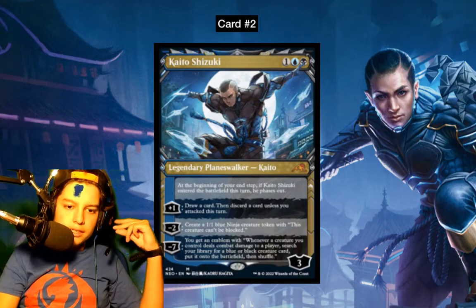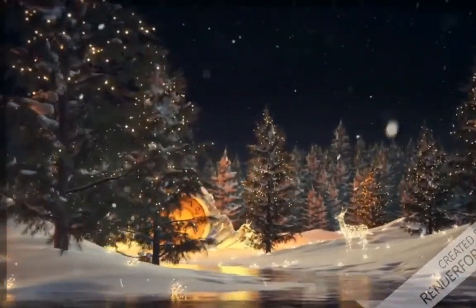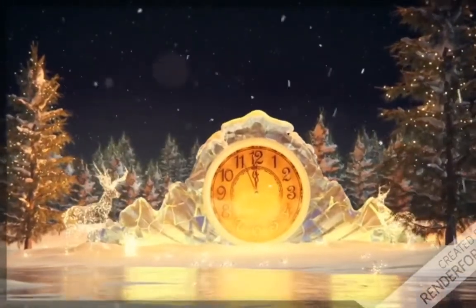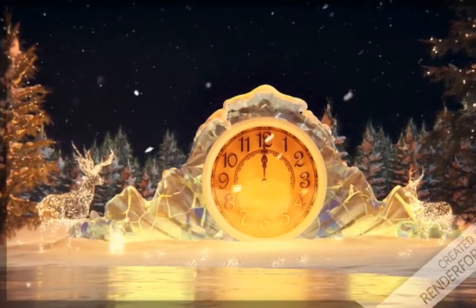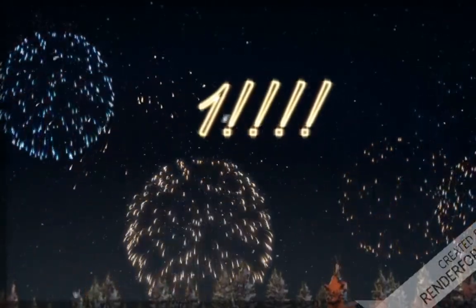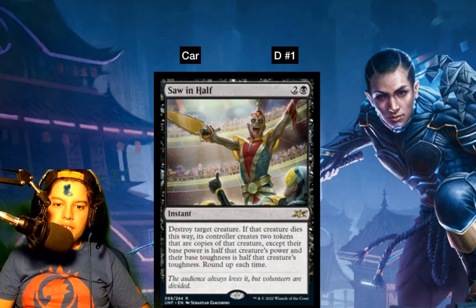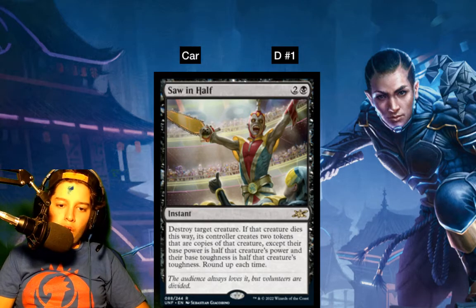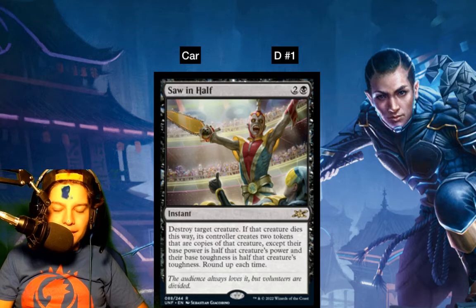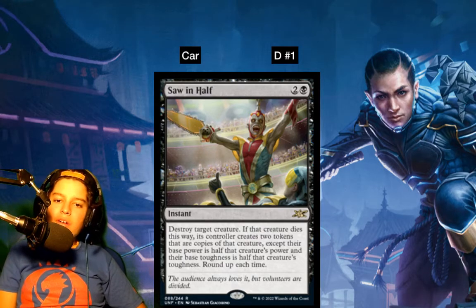Number 1 — and it is: Saw in Half. It's a two mana instant. Destroy target creature; if that creature dies this way, its controller creates two copies of it except they're each half the power and toughness, rounded up. So when you saw a creature in half, if it had odd power and toughness, the total power and toughness will actually be higher than what it started with.